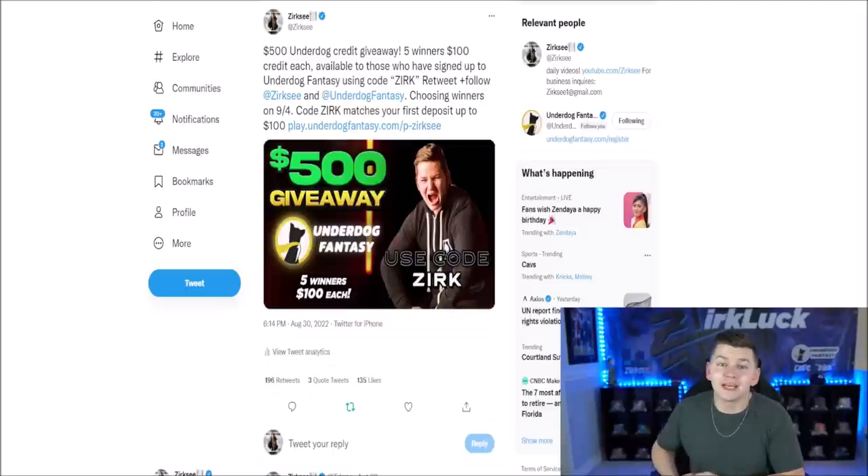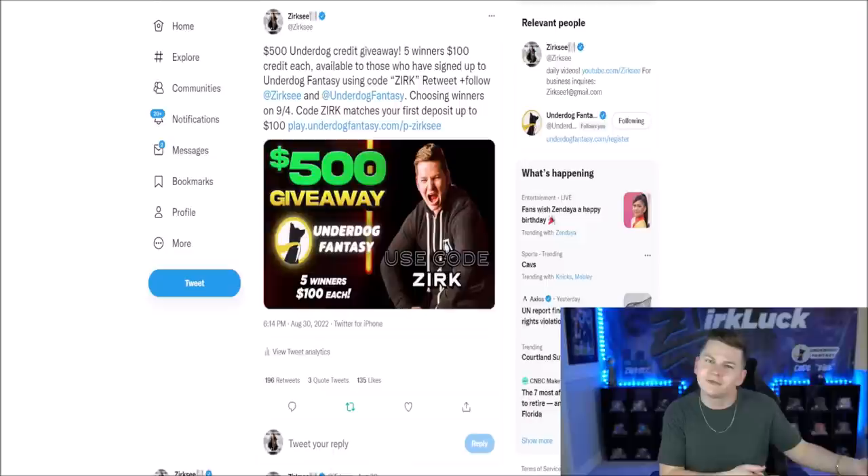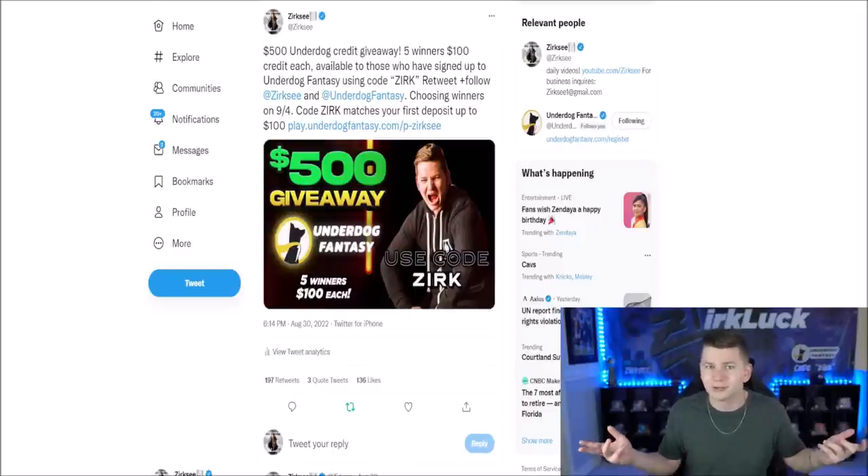Don't forget to check out the $500 in Underdog Fantasy Credit giveaway. I'm currently running five winners of $100 in Underdog Fantasy credits each. All you guys have to do is sign up on Underdog Fantasy using code ZERK to match your first deposit, retweet the tweet, and follow myself and Underdog Fantasy on Twitter. Also, I already posted some college football slips — if you're going to copy those, they're up on Twitter.